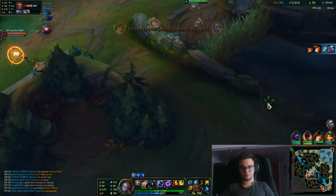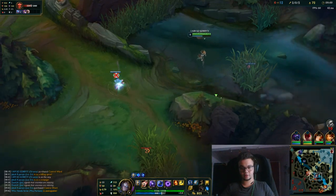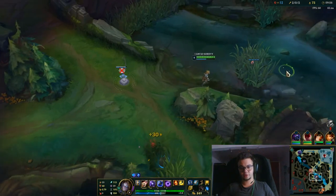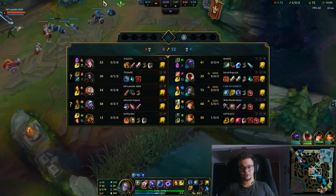That Fiora is missing again so I'm going towards the bottom side of the map to put a ward here. I see that vision ward and I put this here so that I'm not cornered.